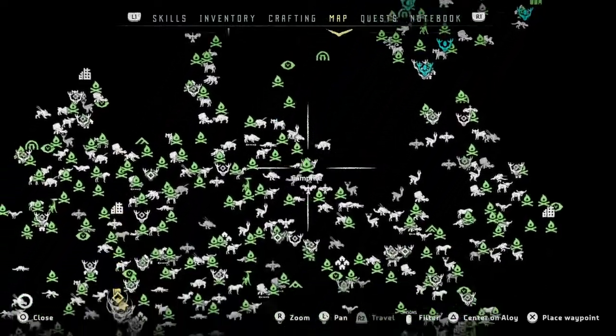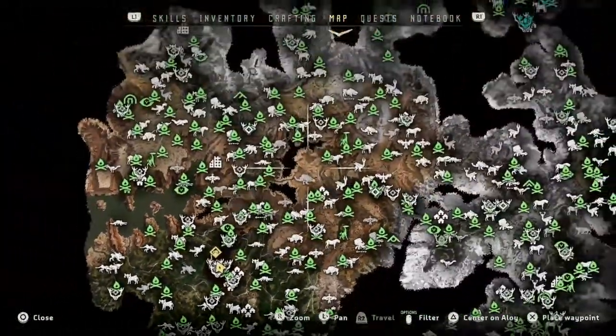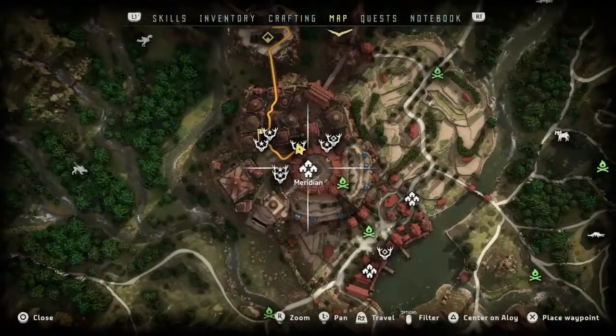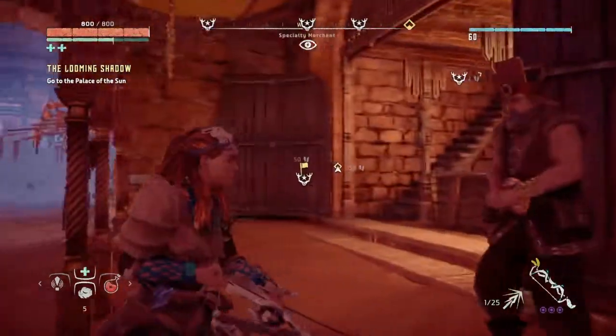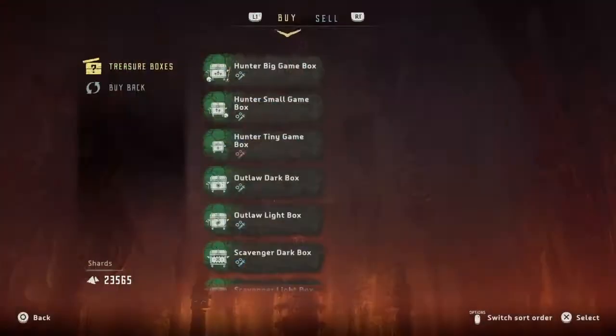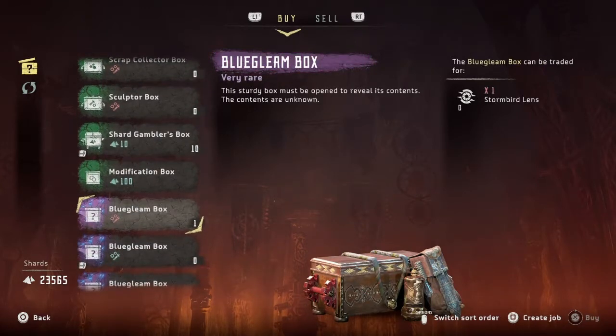So if you're like me, you bought a few blue gleam boxes and suddenly found yourself shy of a few shards of blue gleam, so you can't get all the special uniforms up there, which is kind of bad. But don't despair, because if you go to this guy in Meridian, he trades in special boxes.